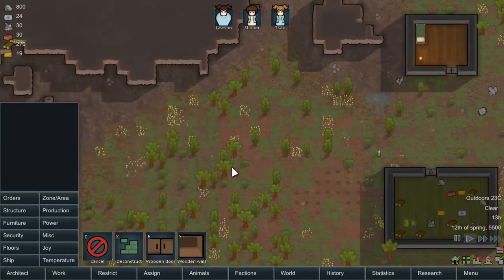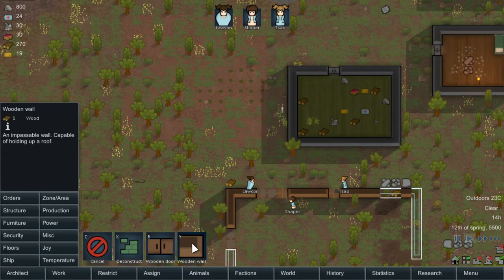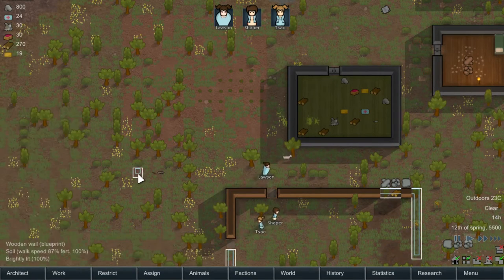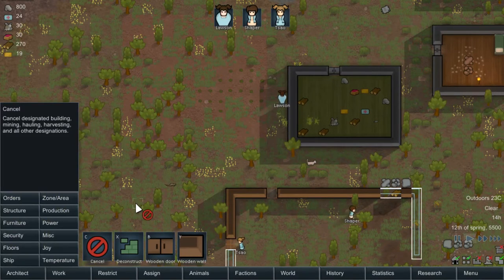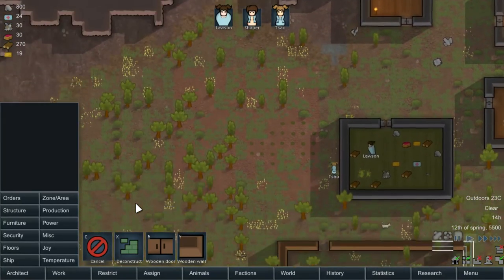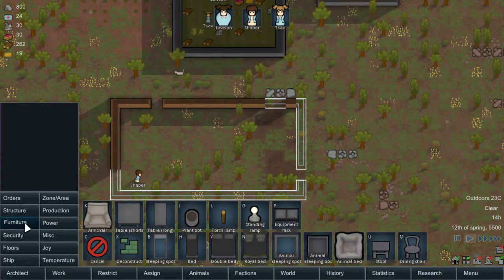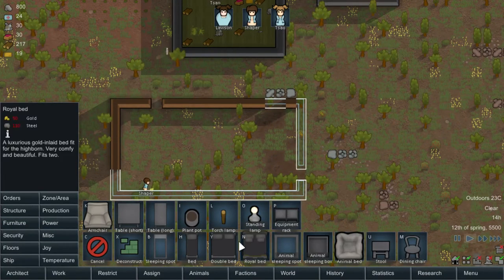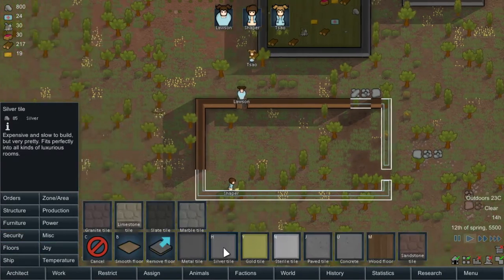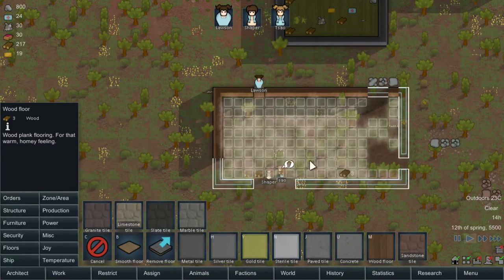But this will save us on steel. So when you're really rolling in resources, then you can go fancy with higher quality metals. But for now, we're just simple folk making do in the world.